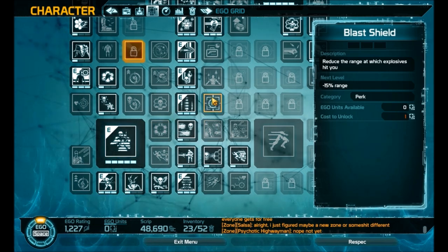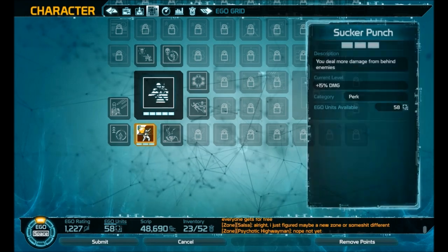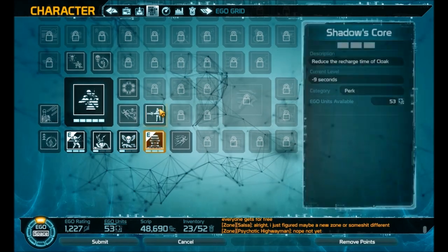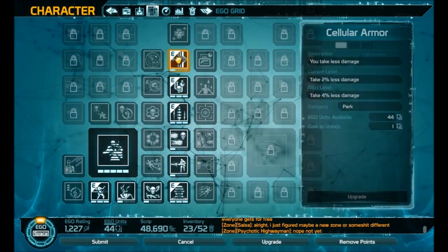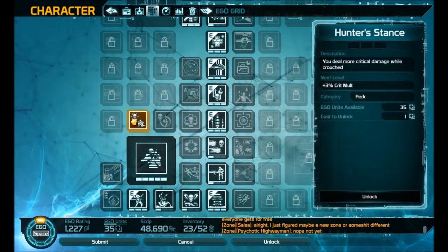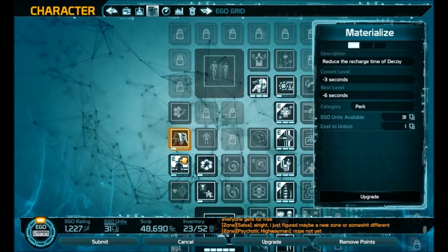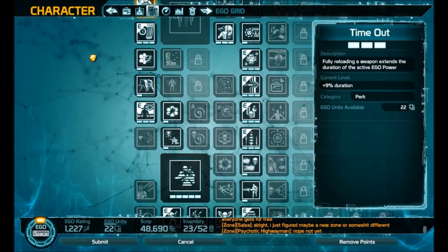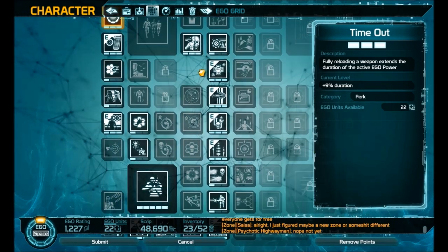Let me show you how to spec this build. You're going to start at cloak, then go up, build into the next node, keep going. It would be nice to have at least a thousand ego to get the full benefit and every slot, but it probably won't cost you a thousand ego to get everything you need in this build. That's the whole layout of what you actually want to do.